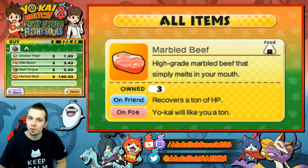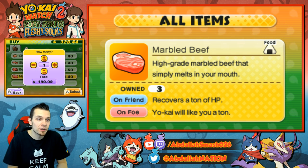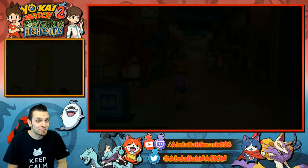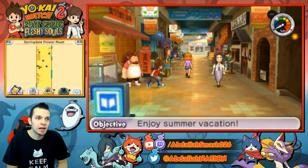Of course, you can find some marbled beef throughout your playthrough of the game to save some money. Spending $180 is pretty huge, so beef tongue could work as well. Anyway, the key thing with Snartle is that he gets stronger the higher your Yo-Kai Watch rank is.